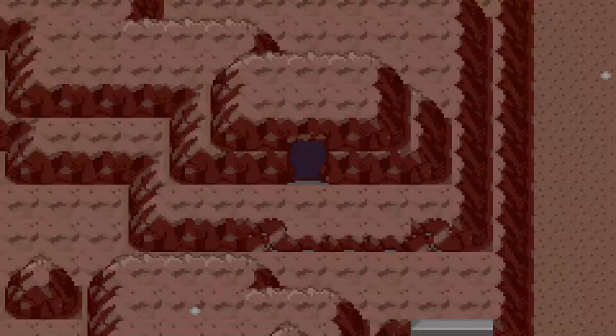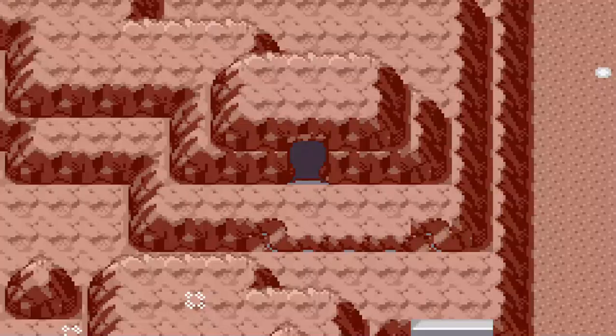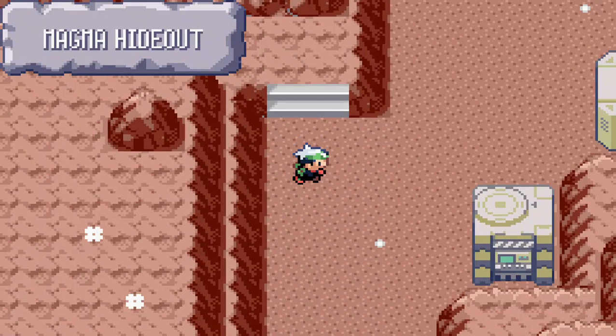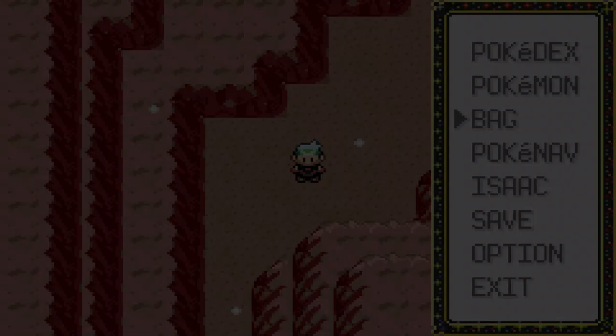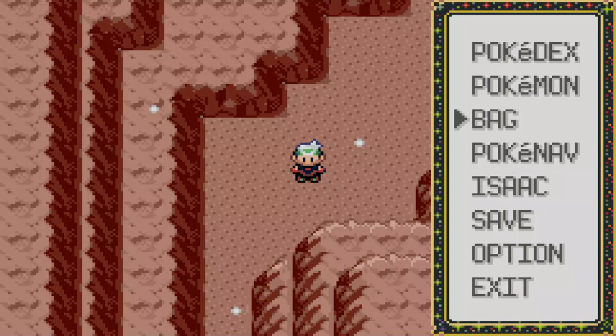We take the other paths which lead to nothing, and end up back on the first floor. All the grunts are gone, as mentioned before — so fight them when you can, because if you don't, you miss out on them entirely. We use our remaining repel, and we have three escape ropes to sell for a good amount of money. We use Strength and get on out.